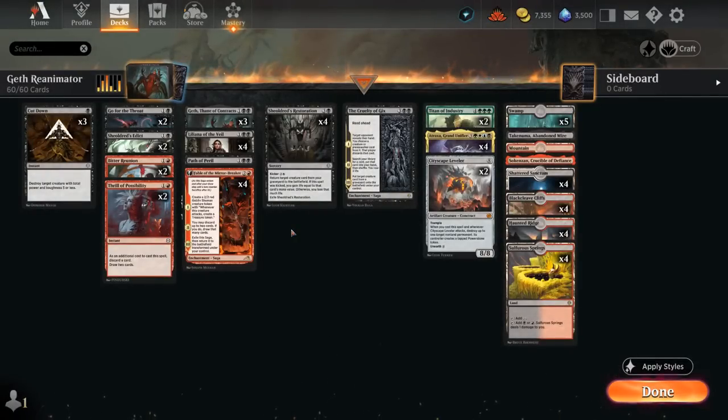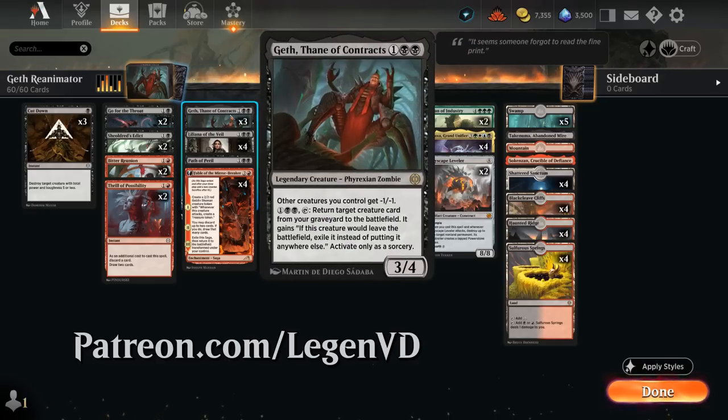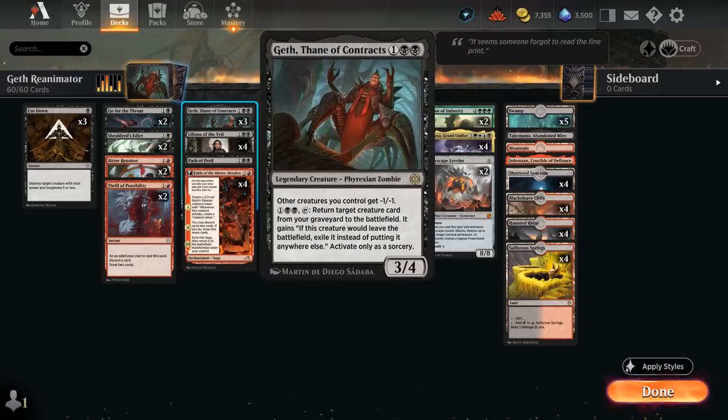Hello and welcome to another Standard Games video. Today we're taking a look at a red-black splash-white reanimator deck as voted on by my supporters on Patreon, featuring three copies of Geth, Thane of Contracts. A 3-mana 3/4 legendary creature does have a downside, giving other creatures we control minus one minus one.